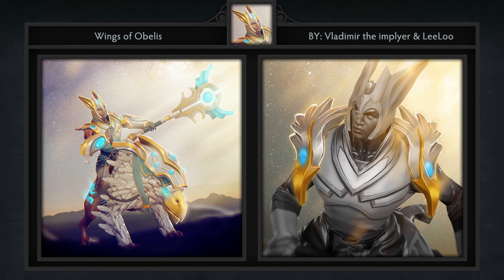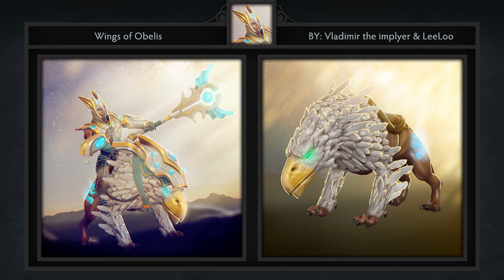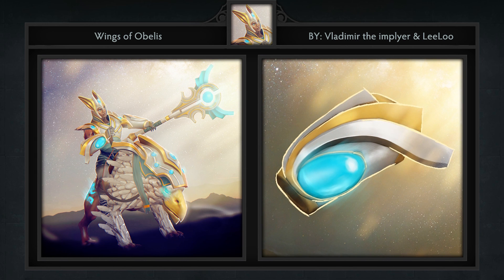It comes with 6 items including a weapon, shoulders, head, arms, and a new mount with its own set of armor. It's been a while since Chen has been featured, and this is in fact the second set for him created by Vlad. I think the armor pieces are very vibrant and they match the lighter color of the mount, which is also excellent.